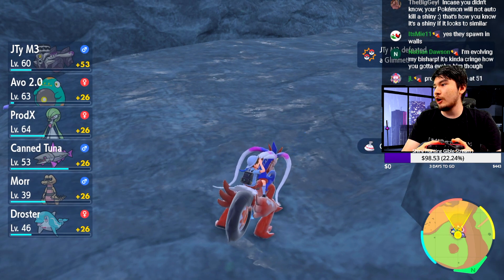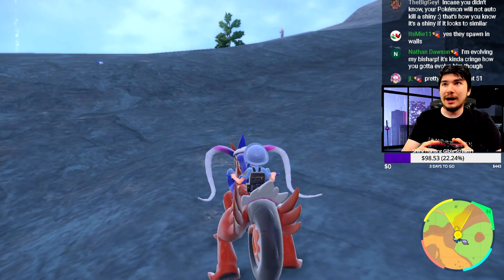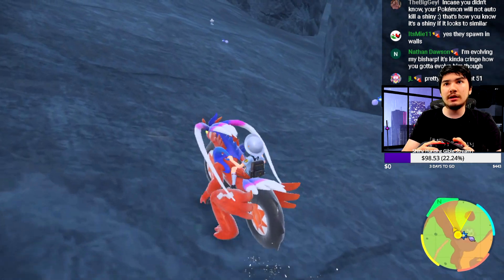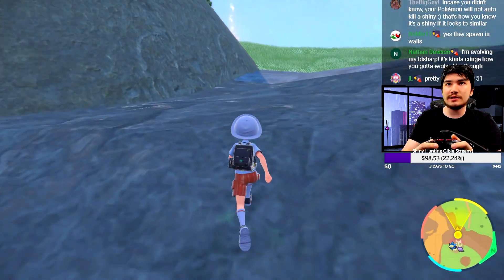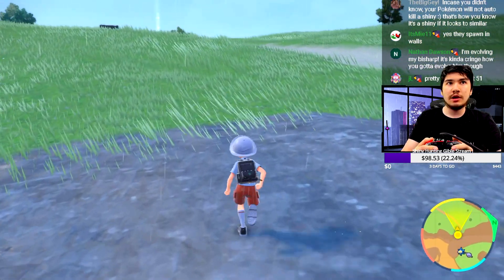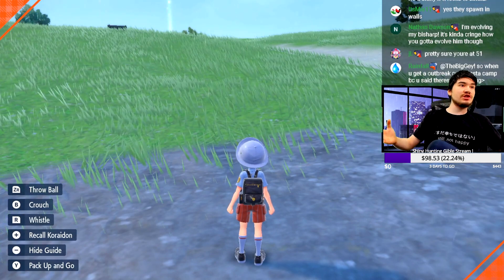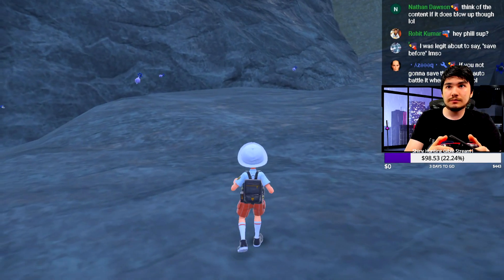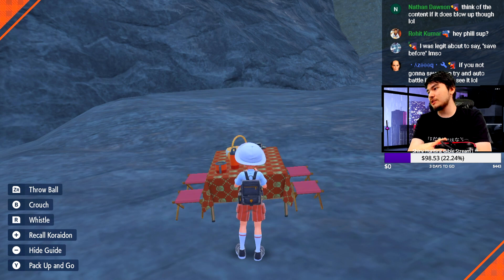In case you don't know, Pokémon will not auto-battle shinies — thankfully. There we go, we have 62. Now we check if there's a shiny. If there's no shiny, we go ahead and set up a picnic, which will reset all our encounters. If there's like 10 of them out and we picnic, those 10 get reset and we have another chance to get a shiny from the next 10.